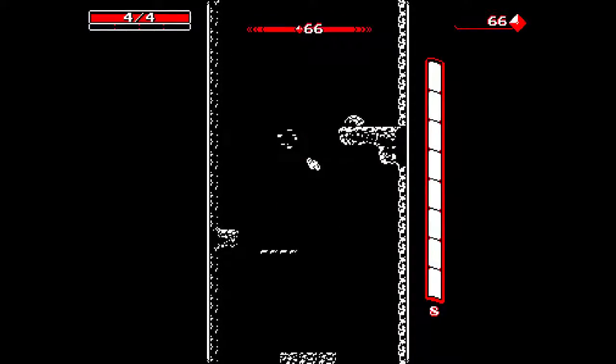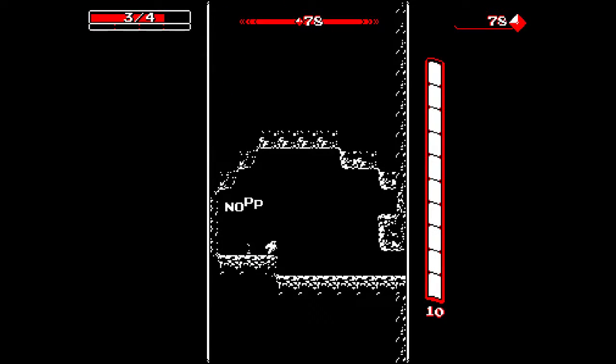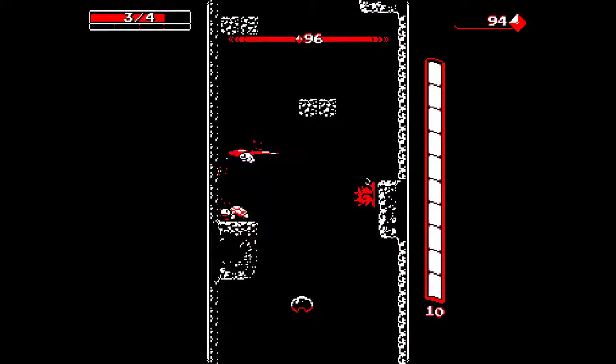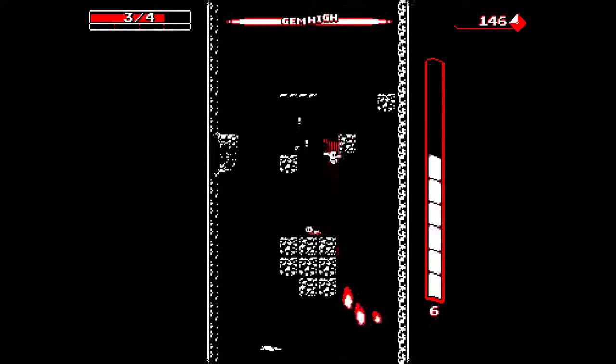I'm not sure but I think you get more gems if you actually hit them in the air. I'm not sure what might give you more gems, but I think one method might give you more than the other - hitting them as opposed to shooting them, unless they are specific for that sort of damage.